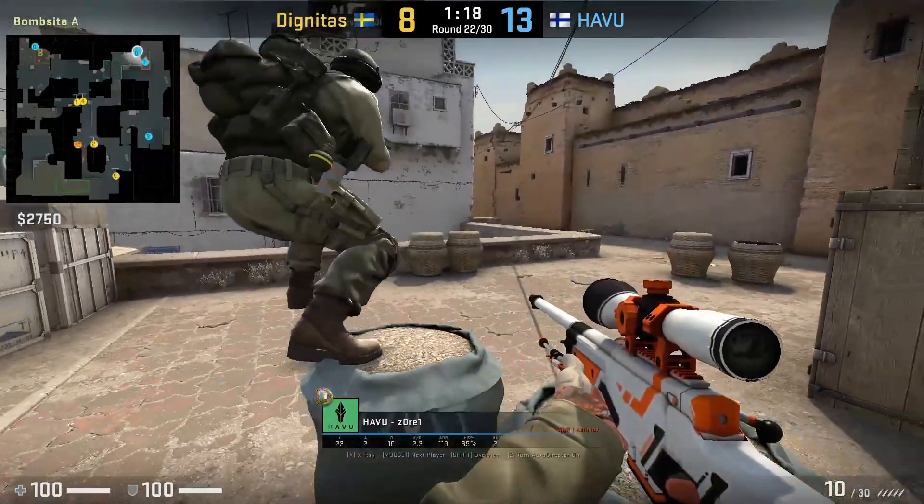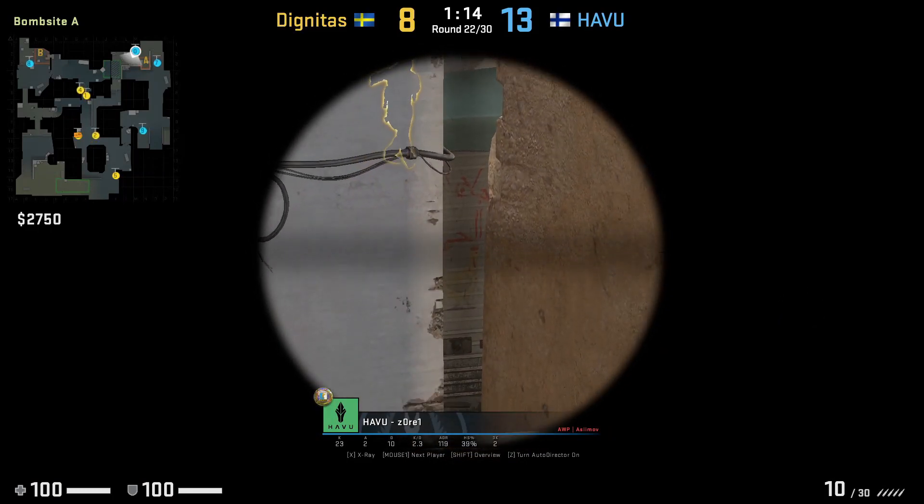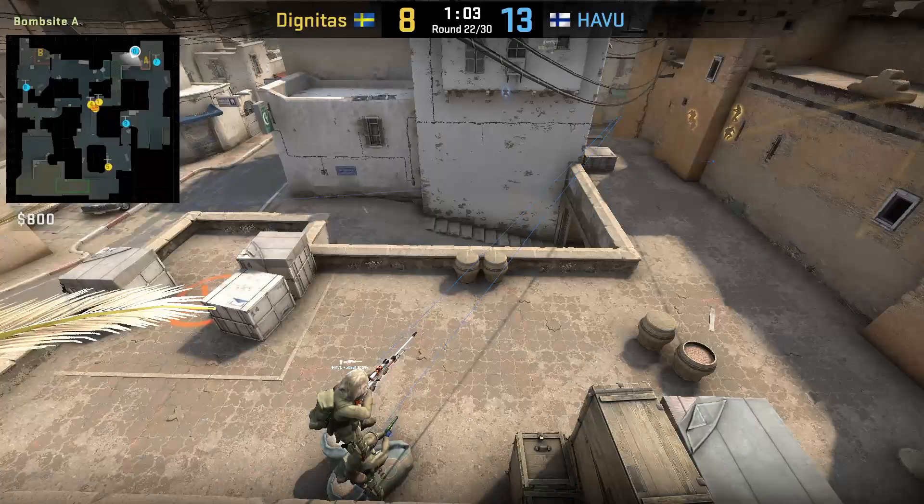Zori gets on top of X7's head to pick short when Dinkintats are going to take control. This boost is better than the ledge, as you are farther away from the flash making it less effective for the ledge.